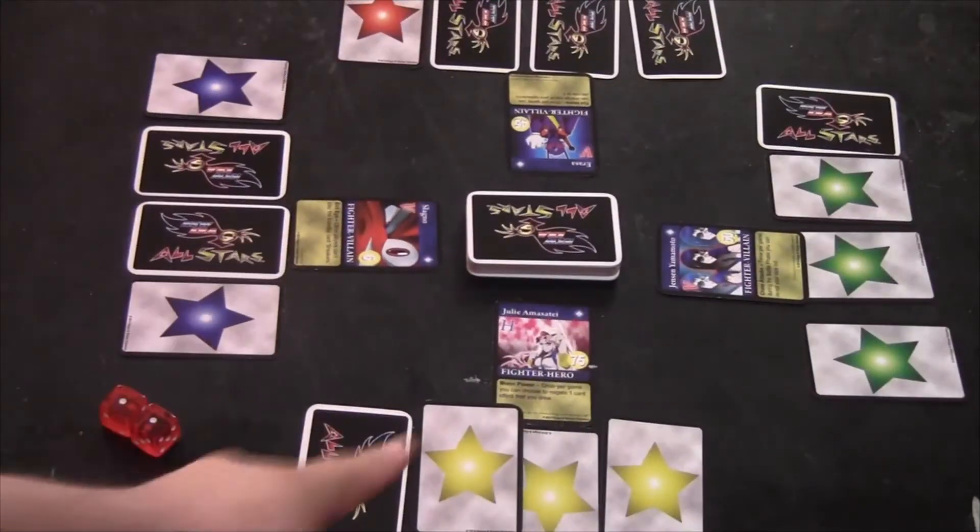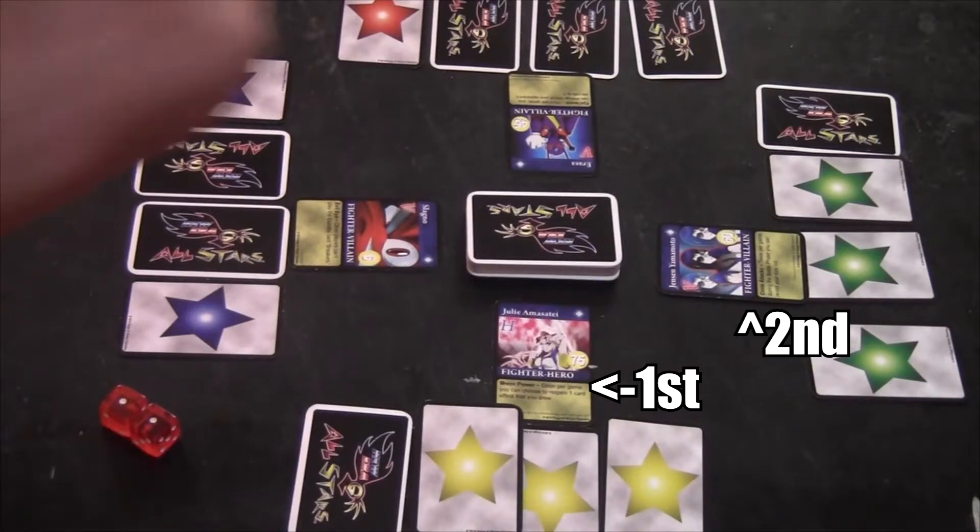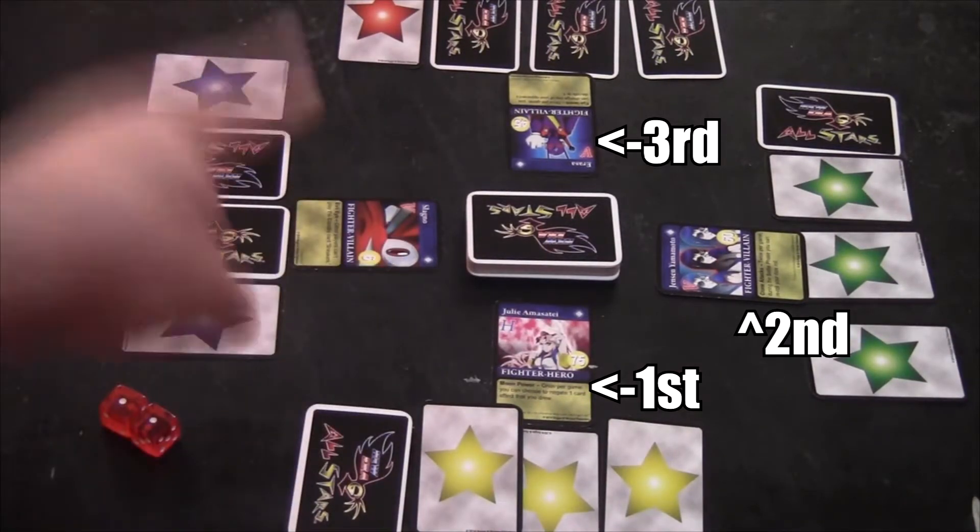So alright guys, we have Julie Almasate here with 75 zeal, we have Jensen with 60 zeal, we have Eraser with 45 zeal, and we have Slagno with 6 zeal.